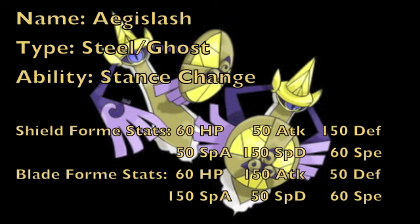Its ability is unique to Aegislash, known as Stance Change, and this will change its form throughout battle depending on the types of moves you go for. You always start in shield form, and when you switch out — even from blade form — you come back in shield form. Any damaging attacking move, such as Iron Head, will put you into blade form, whereas King's Shield will bring you back into shield form, and that is the only way to switch back.